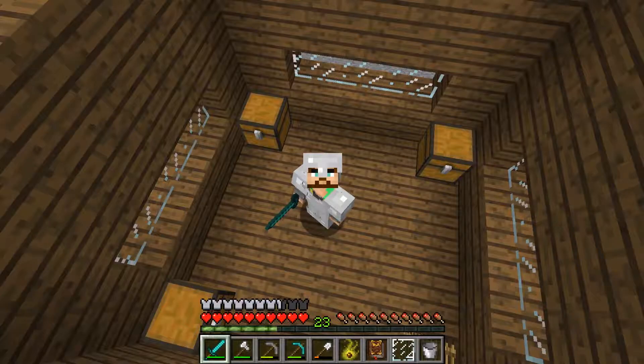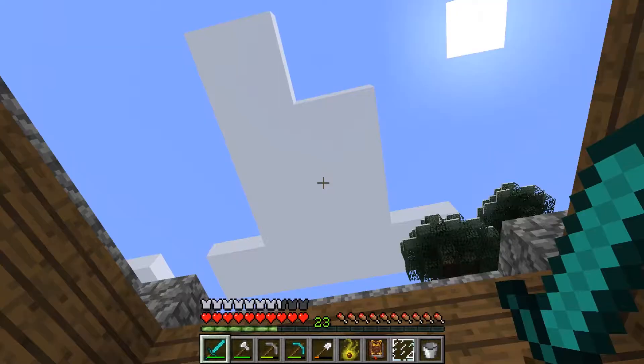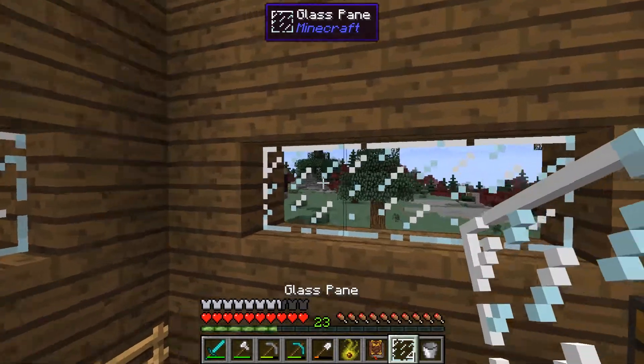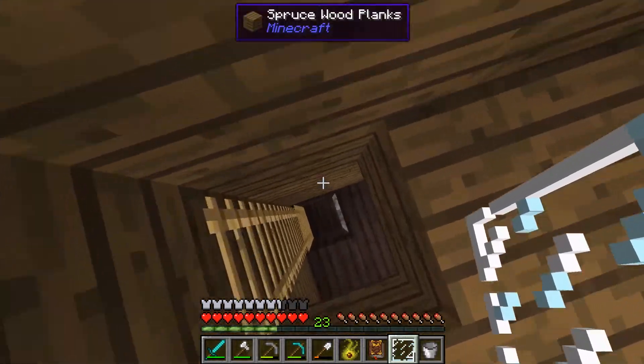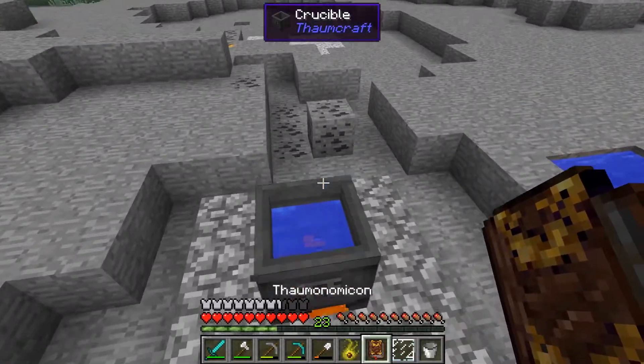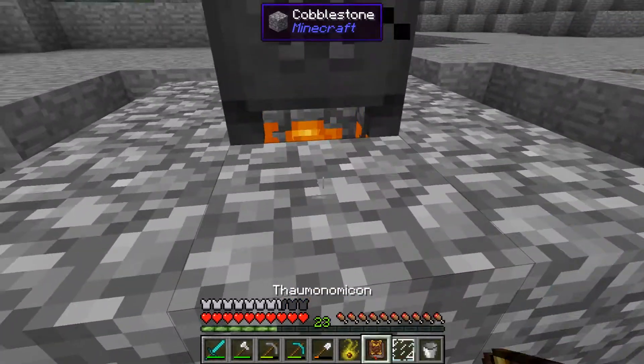Hey guys and welcome to another episode of Magical Minecraft. My house may not have a roof, but it at least has panes in the slots where the windows go. That was a weird sentence, but that's okay. Just got this Yellow Knighter and it's time to get something going.